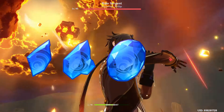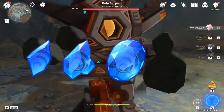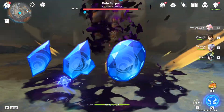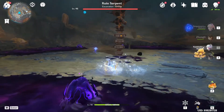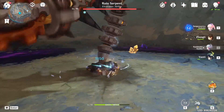You'll also need 1 Varanada Lazarite Silver, 9 Varanada Lazarite Fragment, 9 Varanada Lazarite Chunk, and 6 Varanada Lazarite Gemstones. These can be obtained from the Ocean Age, Storm Terror, Hydro Hypostasis, and Childe.